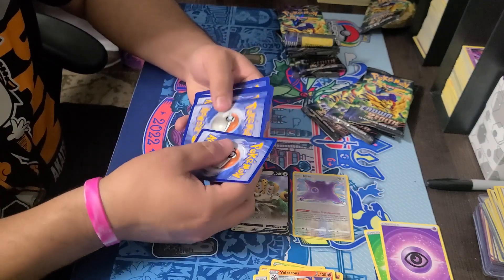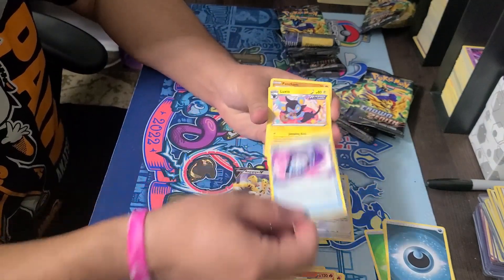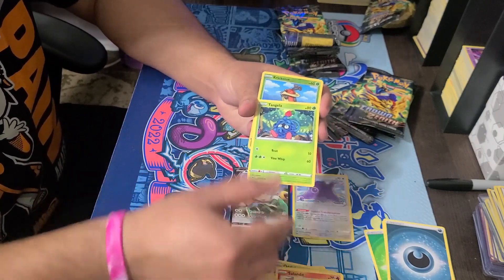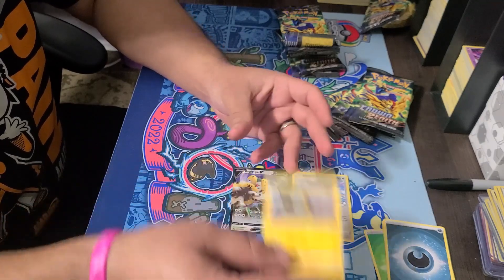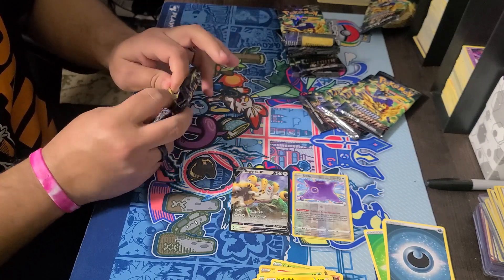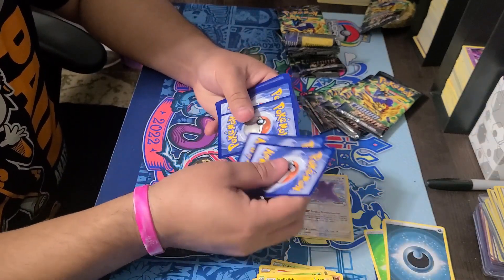If you want to know how to get the codes, I'll give you guys the code of the card at the end so you can at least have the promo Lucario, which just looks amazing. It's pretty cool - it has some cool art and all that. One, two, one, two, three, four.